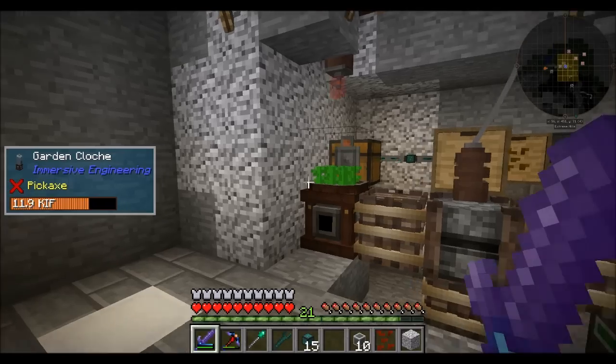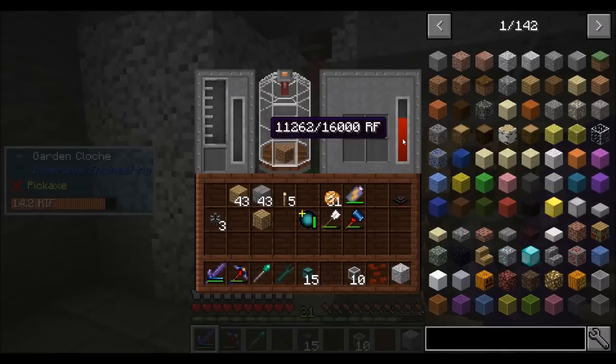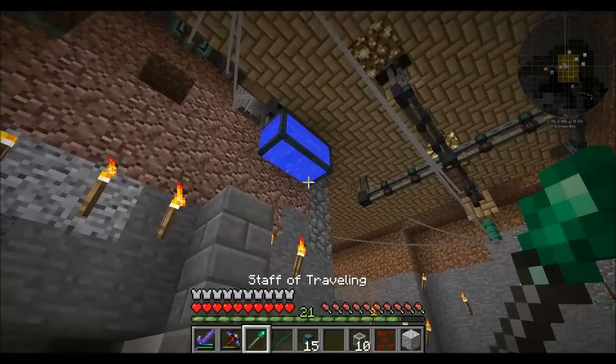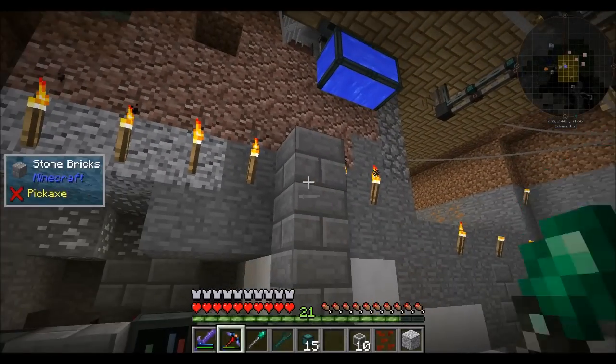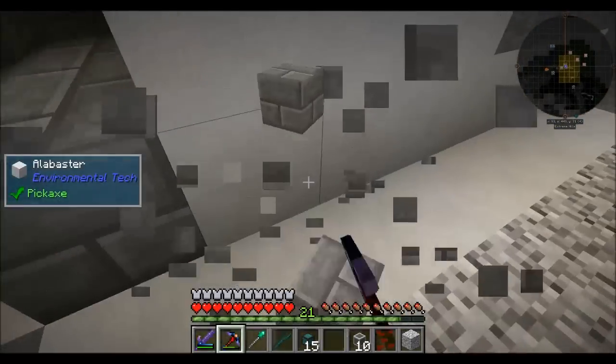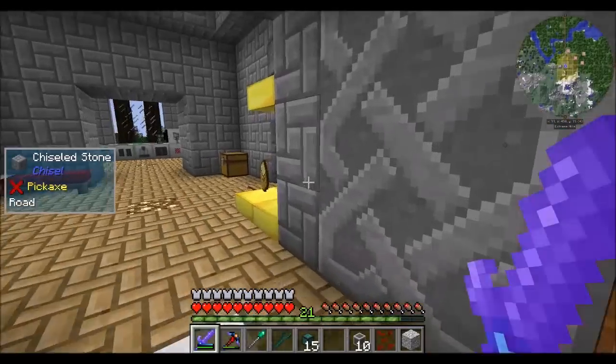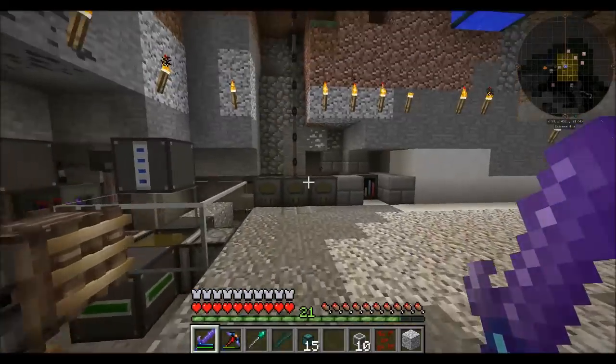RF is filling up — you can see it on the tooltip. Now all he needs is water. I could get another reservoir down there — that's a nice infinite water source, usually. Or I could run fluid conduits down.